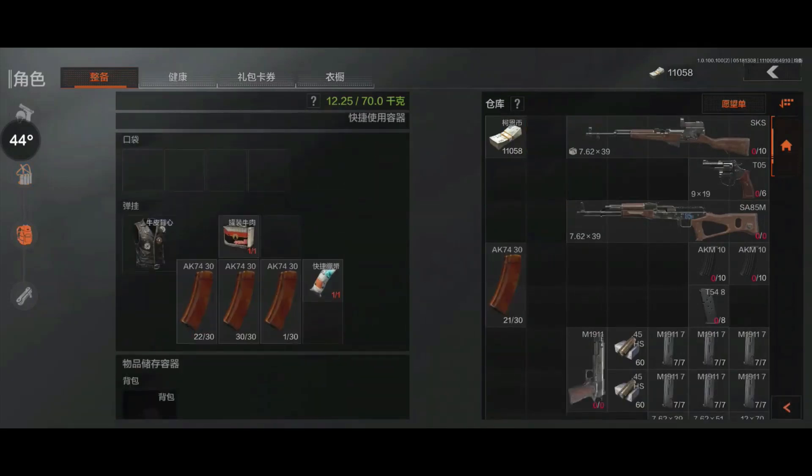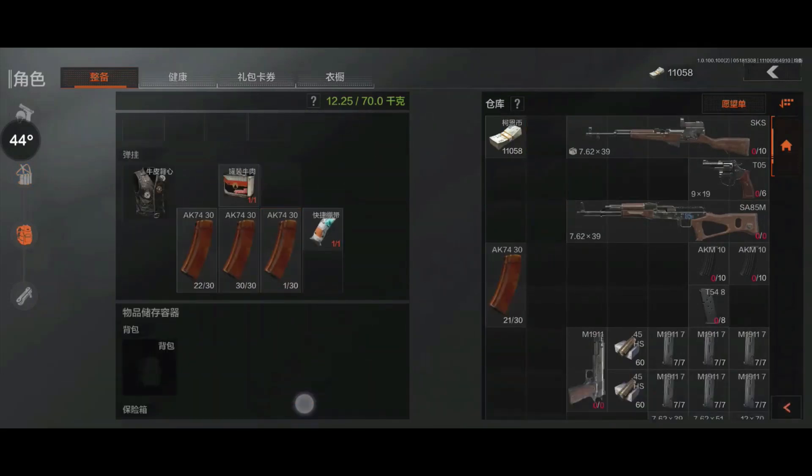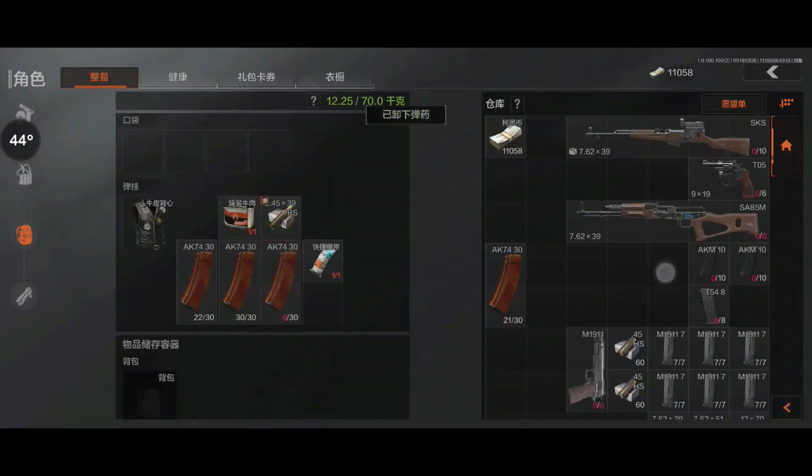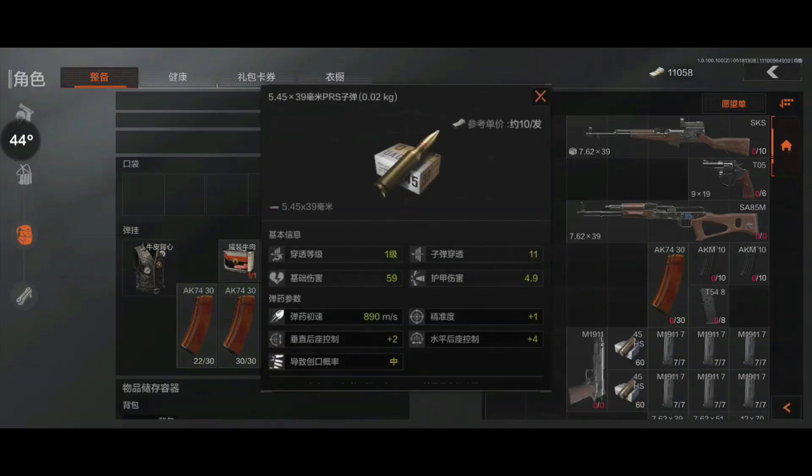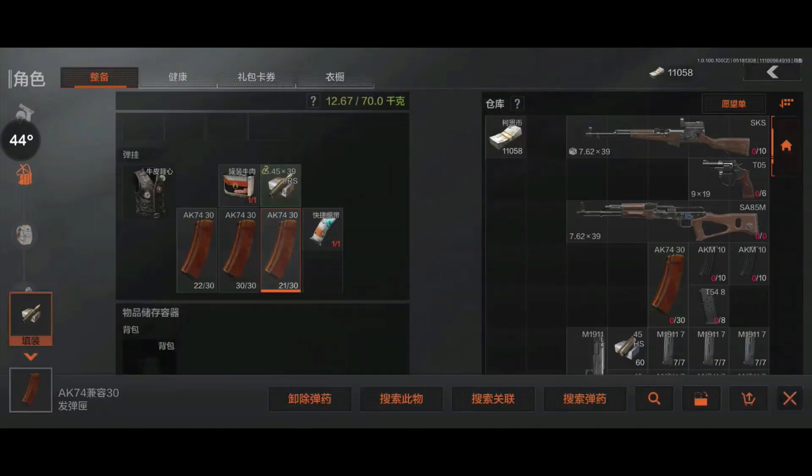Alright, let's see what we got. We got one bullet of PRS. It actually has not that good stats, but it's still usable.